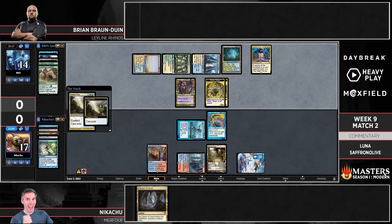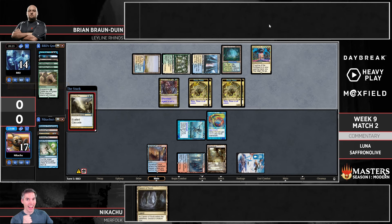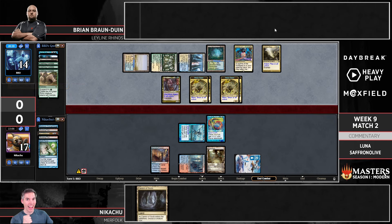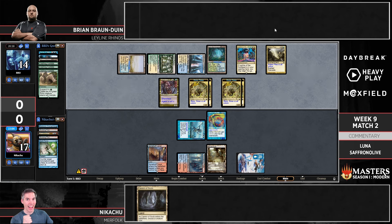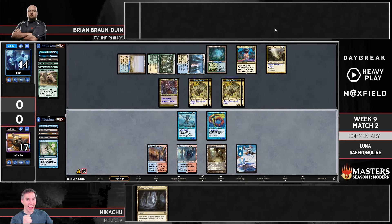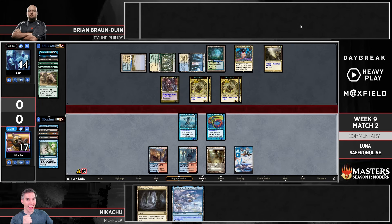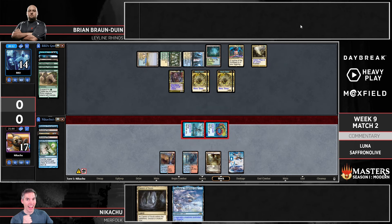Nikachu really needs a top-deck — Flame of Anor would actually be pretty good right now, just killing one Rhino I think swings the race. He's got a lot of live draws. We see four Rhinos on the battlefield — a potentially lethal board of tramplers — going back to Nikachu. Huge top-deck, needs a non-land. That is really interesting — Atuara is too expensive to fire up the Mutavault and bounce a Rhino, but you could attack for six, bounce a Rhino, and then next turn try to alpha strike and survive.